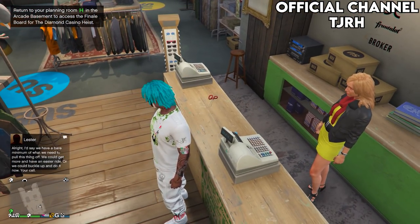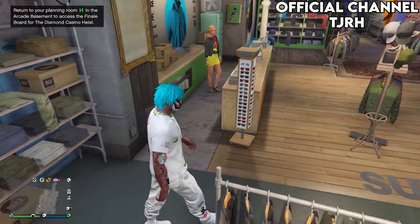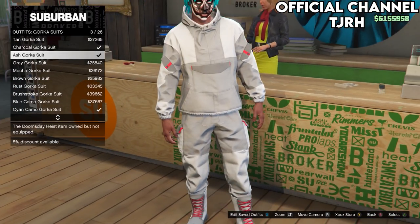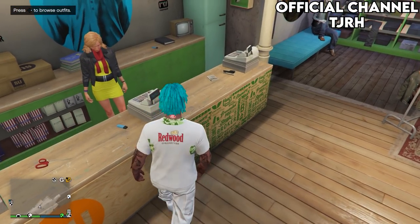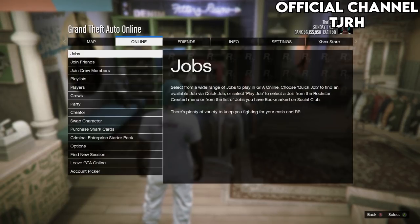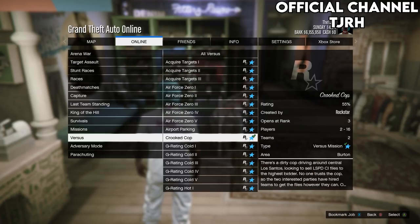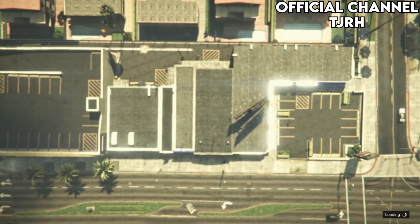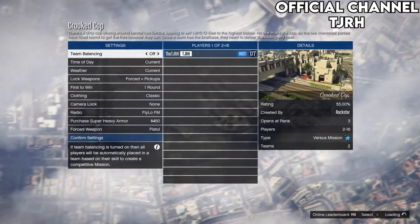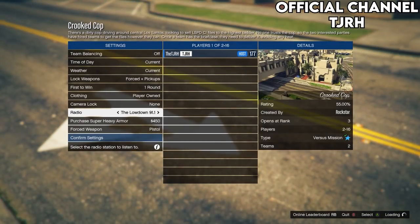Once loading, start a new online invite only session. You should spawn in with the outfit you chose to keep at the beginning — go to a clothing store and save it to slot 20. You should see that all the outfits from the female have transferred over to your male. To actually get the outfits you need to do a mission called Crooked Cop. For the first outfit, before going into Crooked Cop you need white joggers — you can use white Gawker joggers by equipping the Ash Gawker suit, or use any pants as they will merge onto the outfit. You'll also need an earpiece purchased from any ammo store. To go into Crooked Cop: go to jobs, play jobs, Rockstar created, versus, and go to Crooked Cop. Set the clothing to player owned and invite anyone, then start it up.